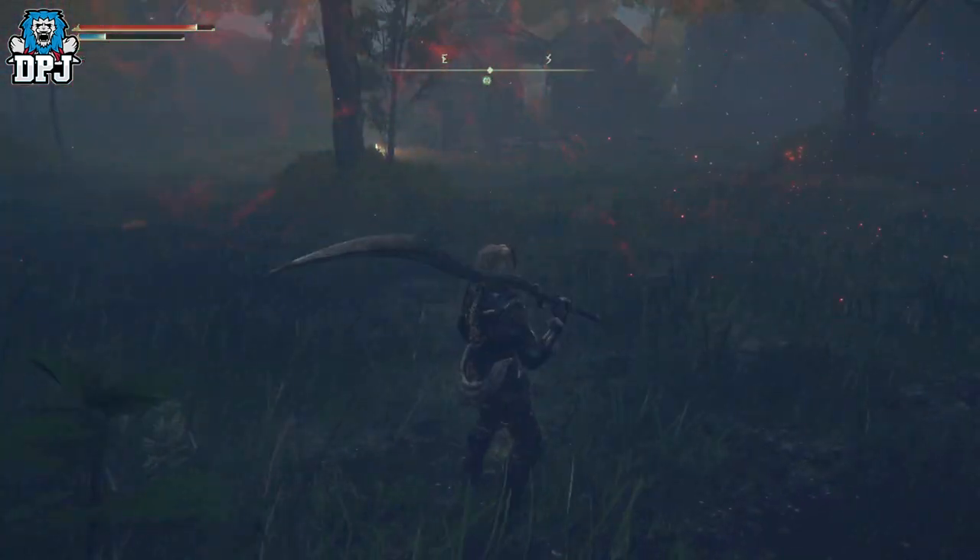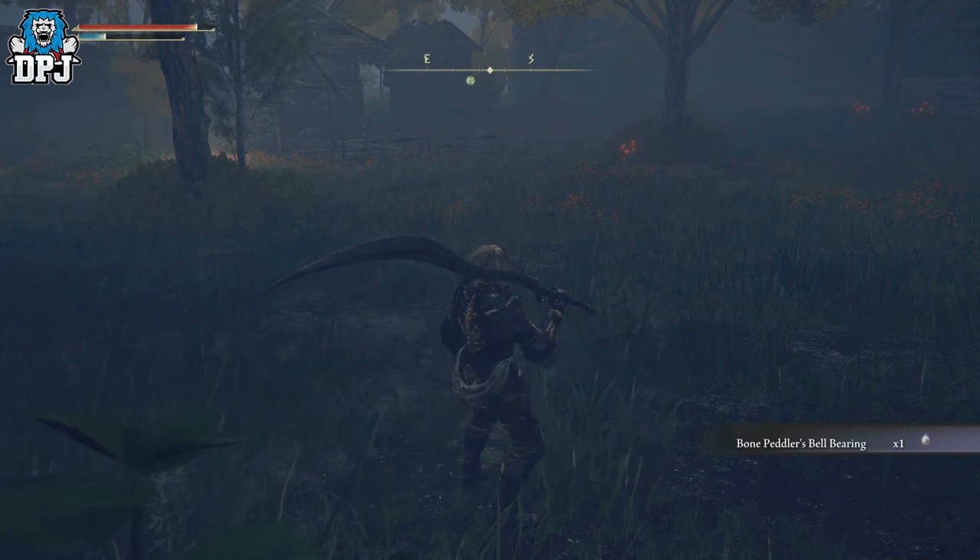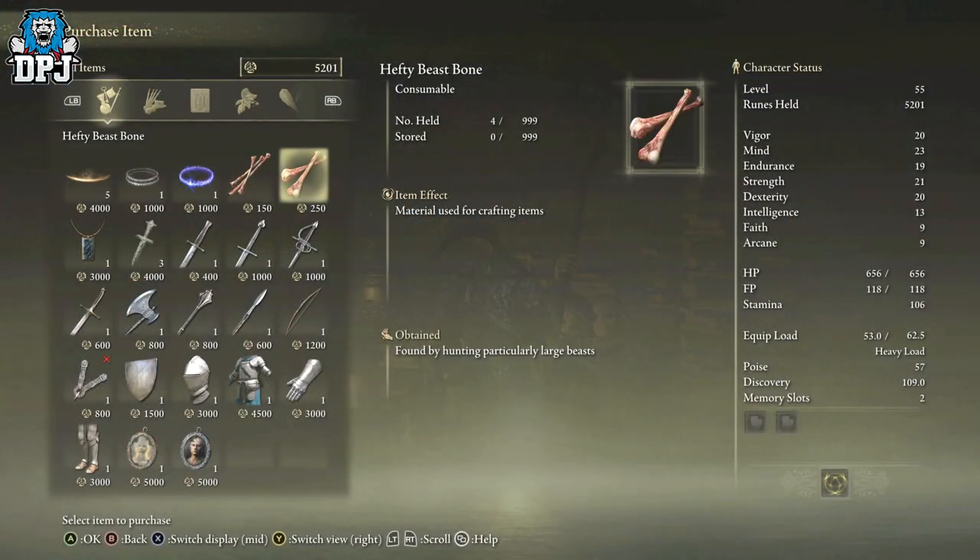If you take out the Bell Bearing Hunter, you get something called the Bone Peddler's Bell Bearing. Take this back to the Twin Maiden Husks and you get the option to purchase two sets of bones used in crafting materials. I'm not sure exactly what these are for just yet, but it's there if you want it.